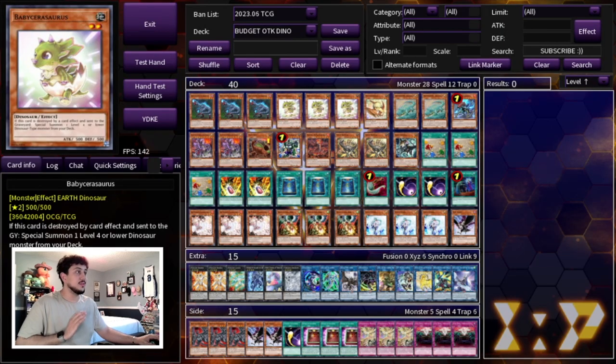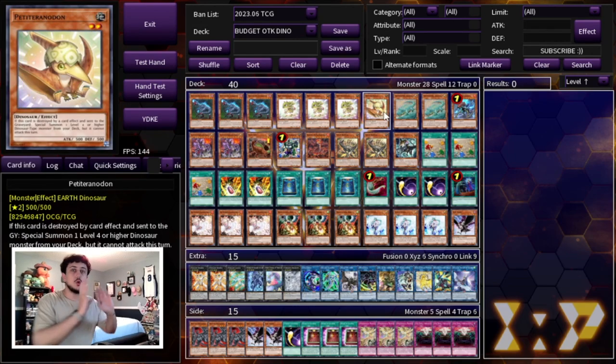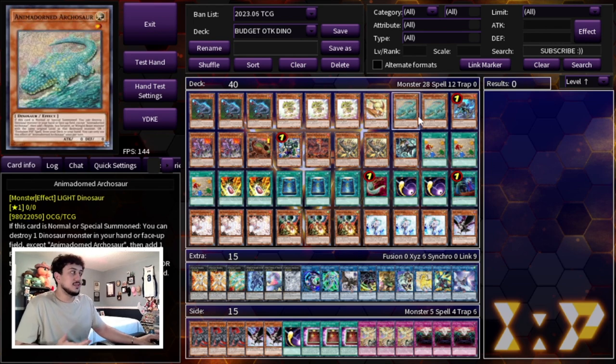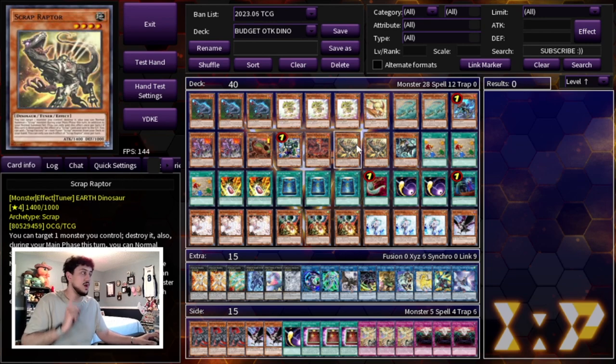I'm going to show a quick deck profile so you guys know what the deck looks like. We're playing Ovi, Baby, Petite — the Dino stuff is pretty typical, nothing too unusual there. I'm still choosing to go with the Scrap engine even though in the extra deck we're not playing Savage Dragon, which is about 10 bucks. I really wanted to keep it as budget as possible, and I still think the Scrap package helps you link climb and get into Boral Sword which helps you OTK.